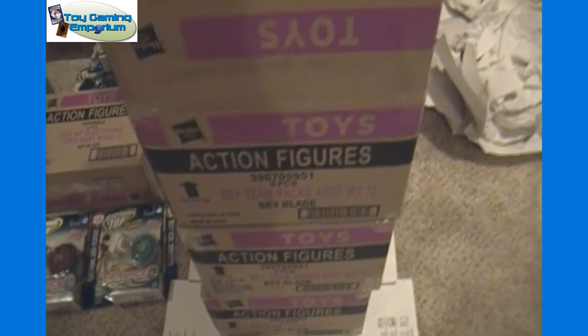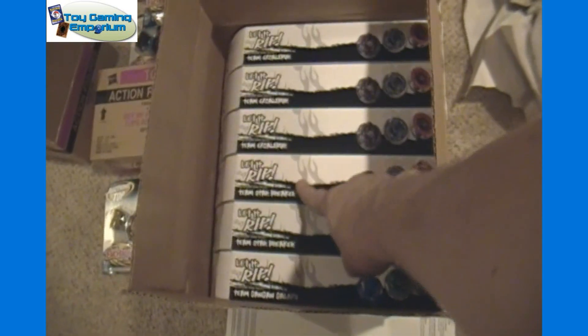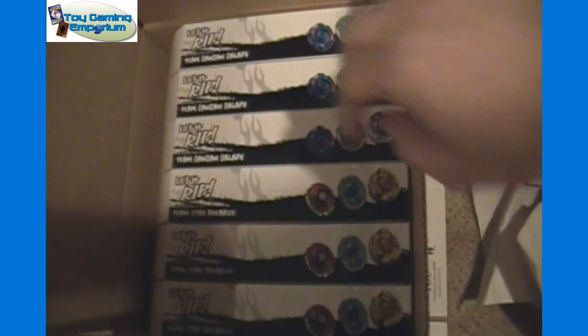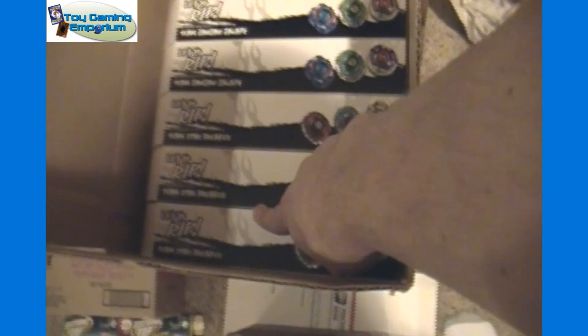So I got one box opened up and one still sealed that has the same contents. Next up we have Beyblade Team Packs, Wave 1 and Wave 2, 3 boxes of each. Wave 2 contains 3 Team Excalibur Packs, 2 Team Starbreaker Packs, and 1 Team Gang Gang Galaxy Pack. Wave 1 has 3 Team Gang Gang Galaxy Packs and 3 Team Starbreaker Packs.